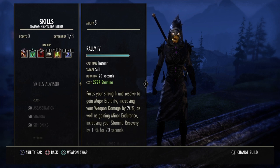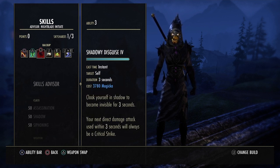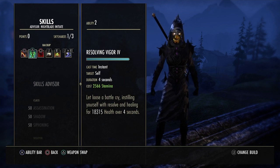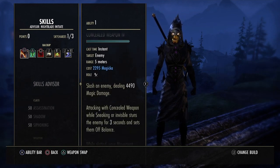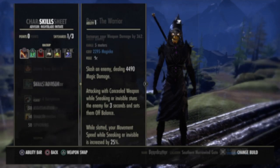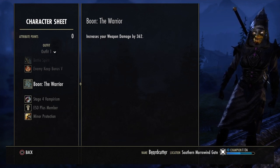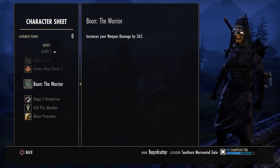Run and Rally. Channeled Acceleration. Shadowy Disguise. Our Vigor and Concealed Weapon, just for the movement speed while we're in stealth. For the Mundus Stone, I've actually switched out from the Lover to the Warrior. This has helped my heals be a bit bigger, helped my survivability. There is a reduction in damage doing this.